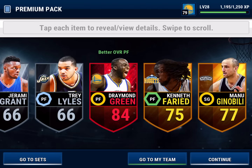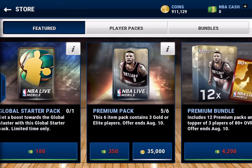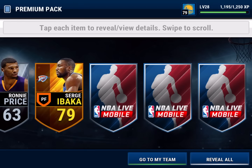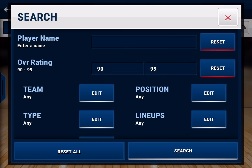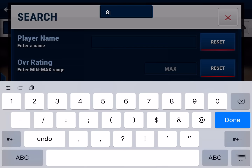I think I can get about 60,000 for him, so that'll make up for the pack cost. Here we go on to the last pack — maybe we can clutch out another elite — but it doesn't look like it's going to happen. Nope, no more elites. So at least we got one. He has an 84 overall — let's check the market. One just sold for 72,000, so I'm just going to list him for 70,000.